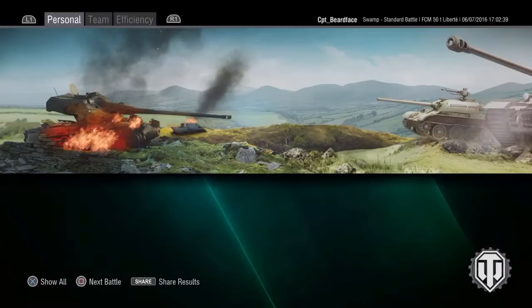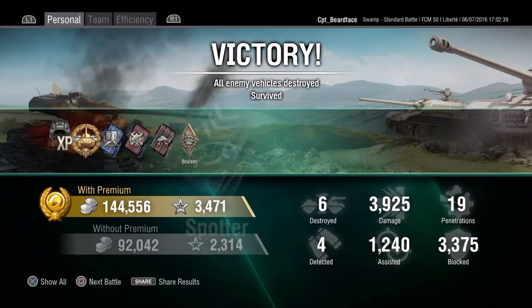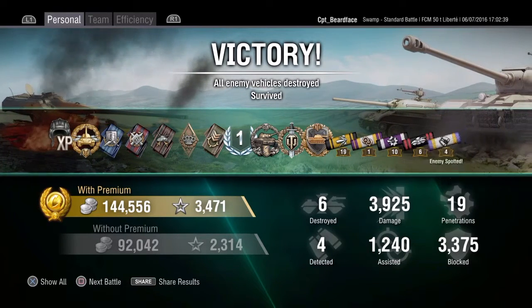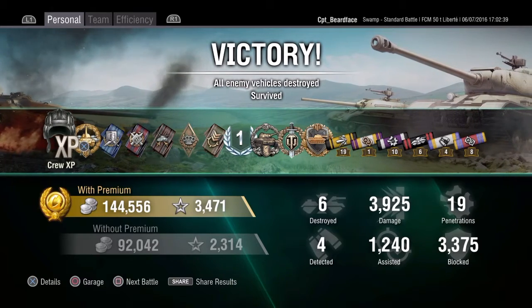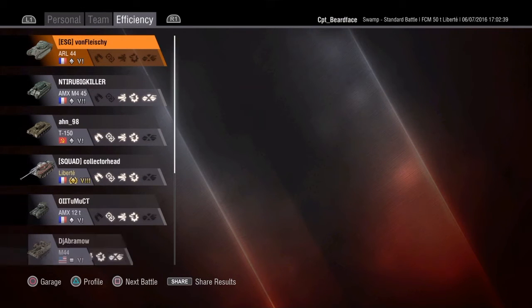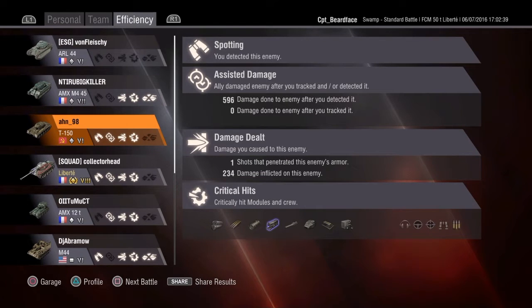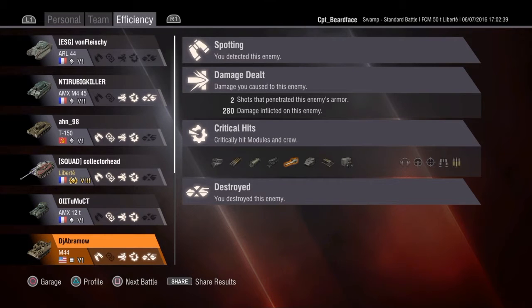Spent most of the time stuck behind a rock but it came good in the end. 3,471 XP, High Calibre, First Class Mastery, Top Gun, Steel Wall, just shy of 4,000 damage, 1,240 assisted, and 3,375 blocked. I really do like this tank. When you get into a tier 9 game, use it like a medium and you won't go far wrong. Hopefully you can make up your own mind from this video. I hope you've enjoyed what you've seen - take care out there and I'll catch you all next time.